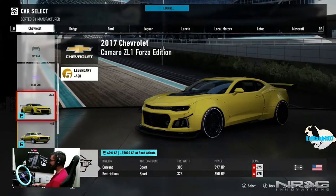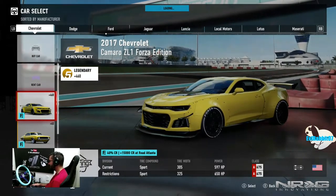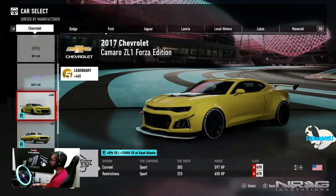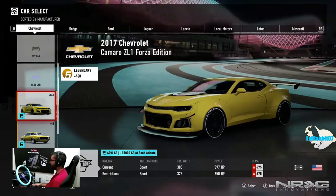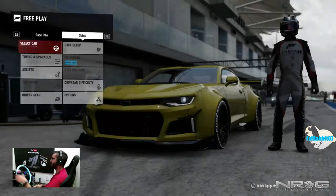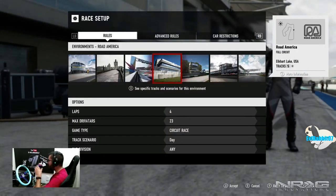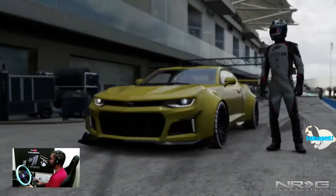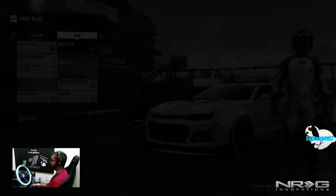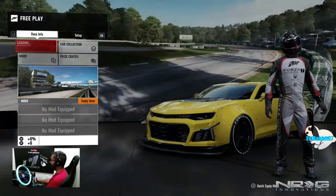The ZL1 is currently 597 horsepower on sport tires — not race tires, so that's good news. We need to go to Road Atlanta for a bonus of 15,000 extra credits. Three laps at Road Atlanta in the Forza Edition ZL1. This thing looks nasty with those wide-body flares. My go-to drift car in Horizon 3 was a Camaro, and in Forza 6 it was the Z28 — so now the ZL1 might be even better.